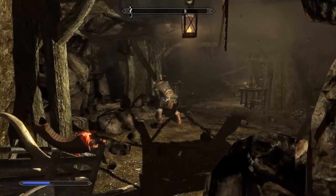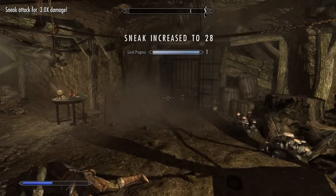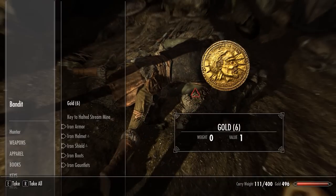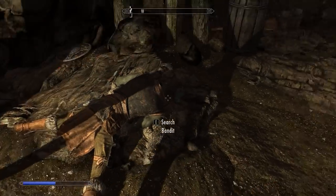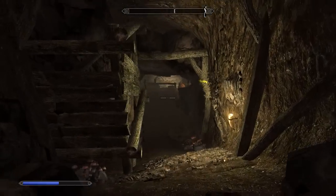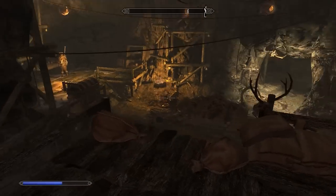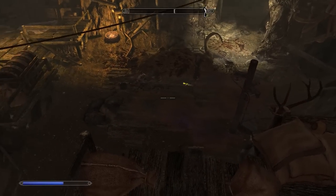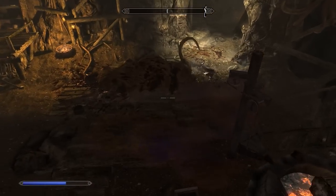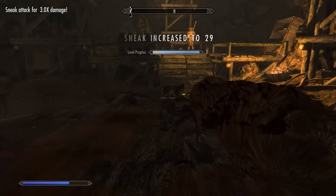This guy doesn't know what's coming. Chopped him. I'm just going to go in like a warrior. He's gone. He's got the key to the door. I've probably been into this little camp before, so I kind of know where everything is. Just two down.